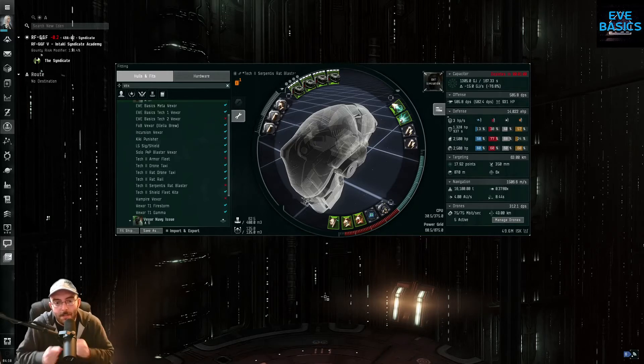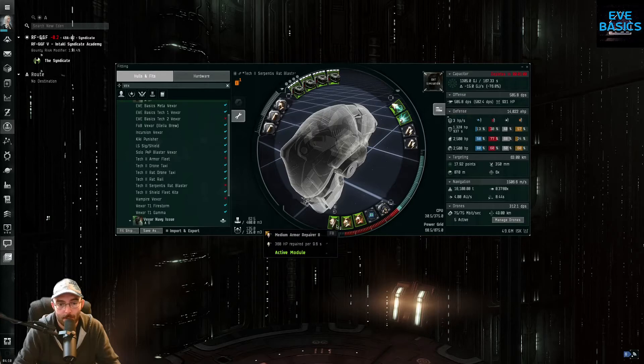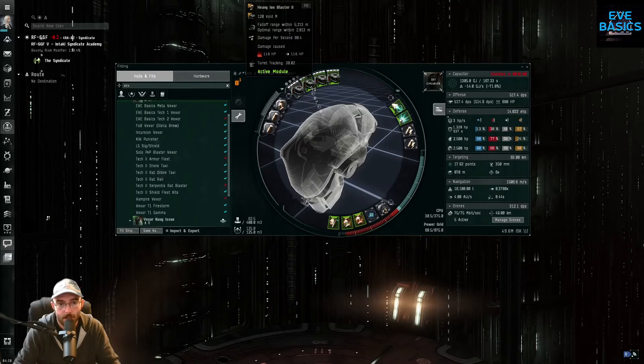How cap stable does it actually need to be? Your ship needs to be as cap stable as it needs to be. So what you have to ask yourself is: what am I going to be doing in this ship? This is my Tech 2 Serpentis rat blaster Vexor build. It was designed for ratting, but I also use it for missioning and larger combat anomalies.